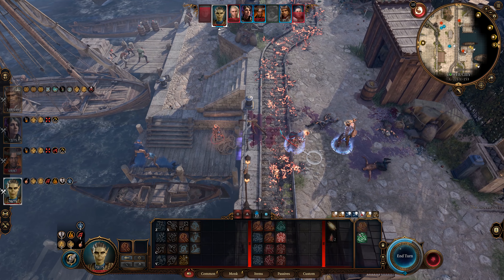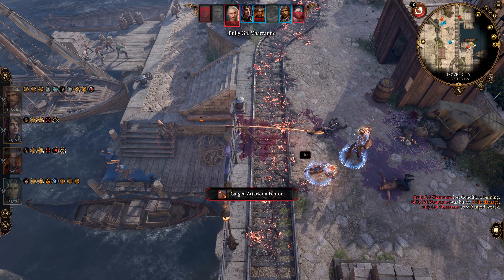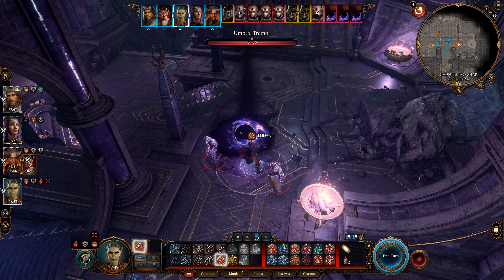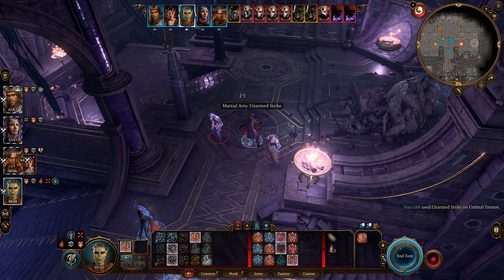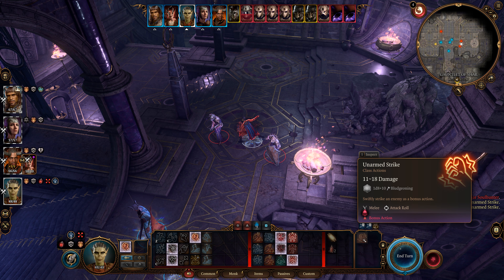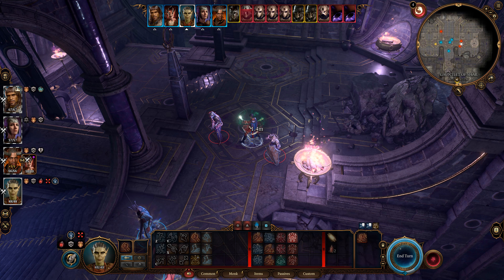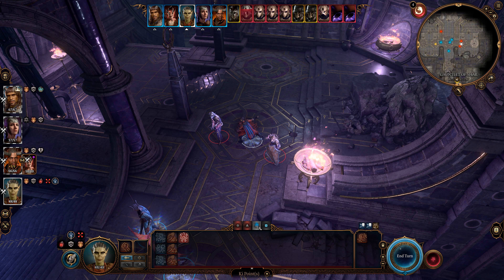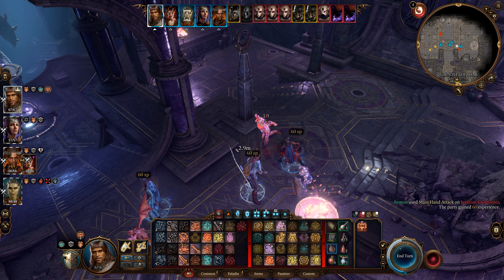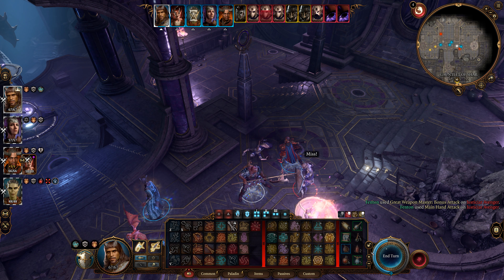Final advice: Tavern Brawler is really great — it adds serious damage. Flurry of Blows is wonderful for staggering, knocking down, or pushing foes. Abuse your ki abilities if you're in danger. Make sure to get the Boots of the Uninhibited Kushigo when you enter Act 3 — they add your Wisdom modifier to unarmed damage. Always use cloth and no weapons — you have better AC and bonuses with bare fists and no armor. It's a good idea to have a Paladin, Fighter, or Barbarian tank for you, or even pets.